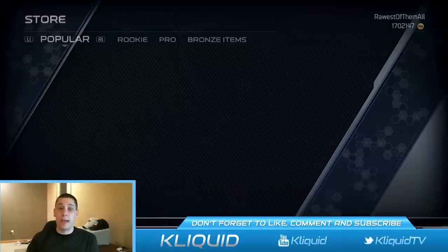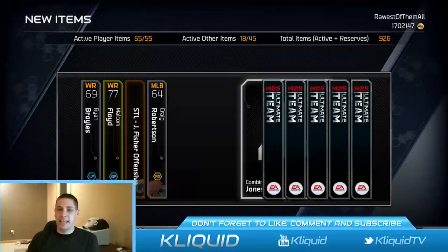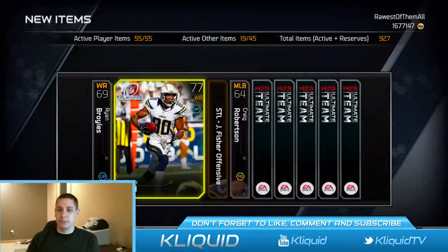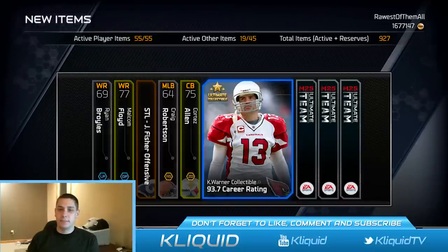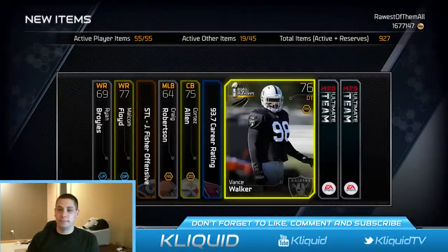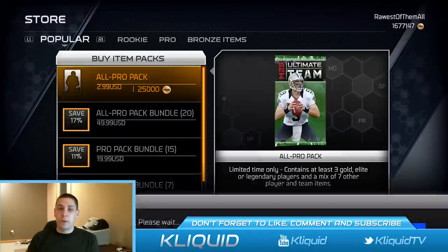All-pro pack number two — Ryan Broyles, I've always been a fan of his ever since the NCAA football games. Another Julio Jones collection collectible. Malcolm Floyd — I wish he was a good player, I don't understand why he sucks. And an ultimate legend collectible — brutal. Not a good pack there overall, not good at all.